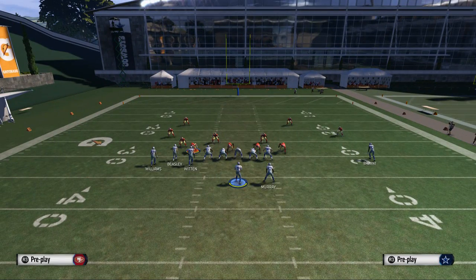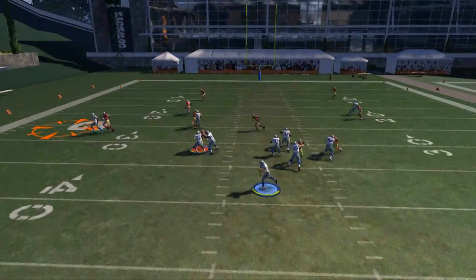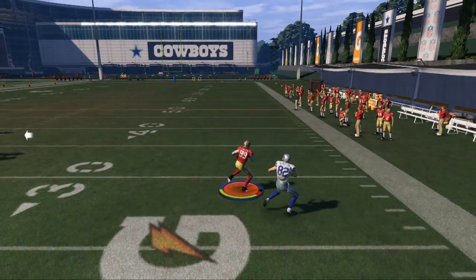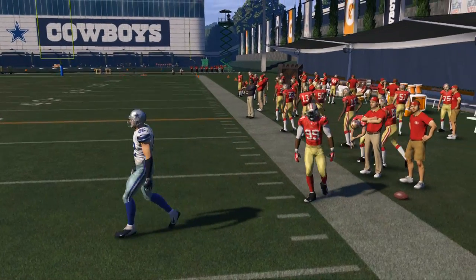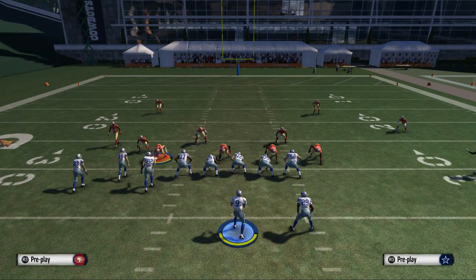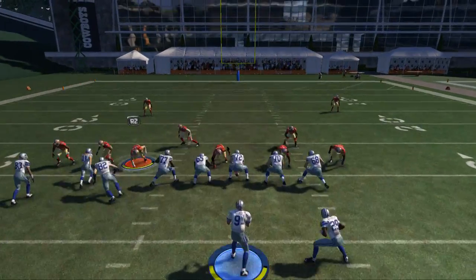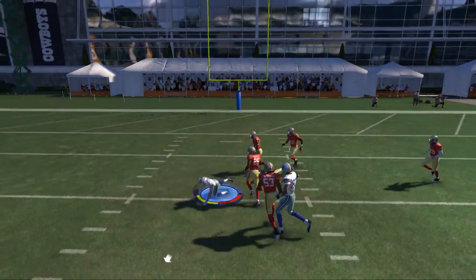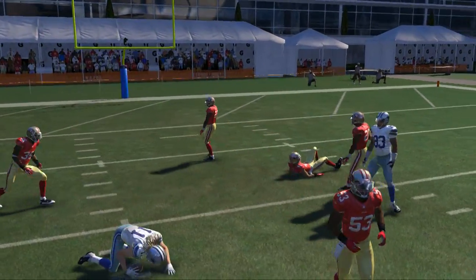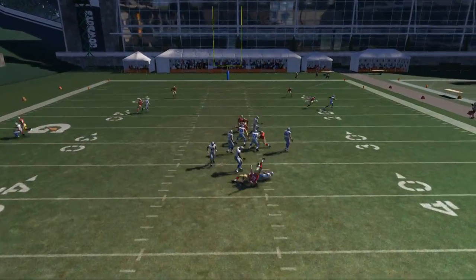So there's my hypothesis, and now I want to check it by throwing every route against man coverage. I pass lead the route to Witten and it gets intercepted — so I won't throw to him. Now I'm going to change him to a different route that may work better as a man beater. Then I throw to Cole Beasley over the middle, leading down to the inside — and you see he gets open and makes a catch without me even having to click on him.